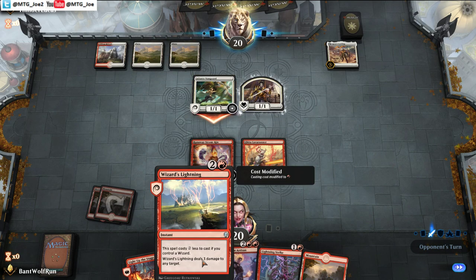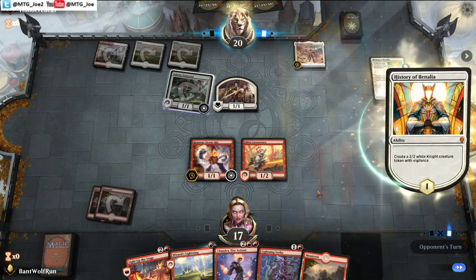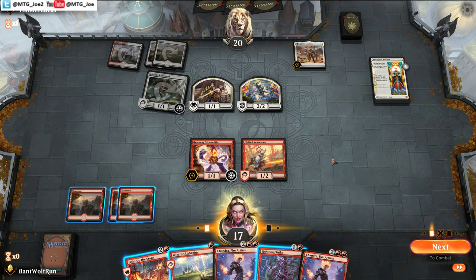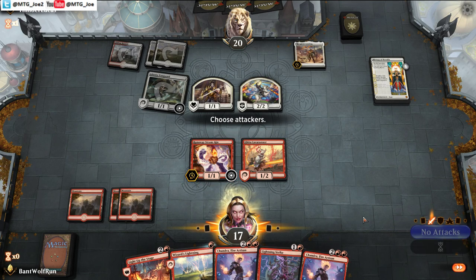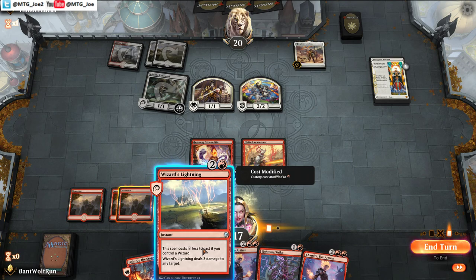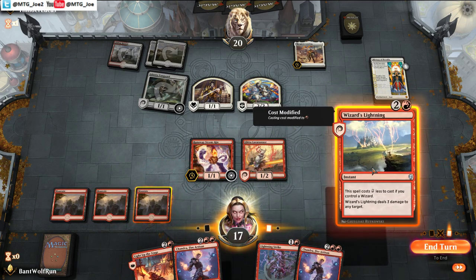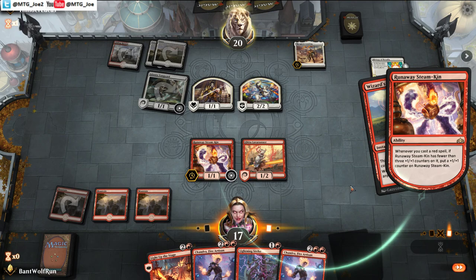Next turn we can Wizards Lightning, Wizards Lightning. So Benalia — another Chandra is not the best there. That can make a 4-power creature. So I'm going to see if we can bait them. I think we hold off the attacks. I want them to keep them off flipping the Legion's Landing. So I'm just going to do this here.